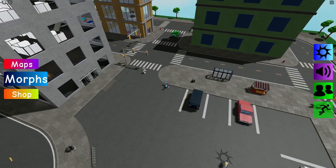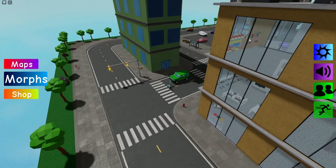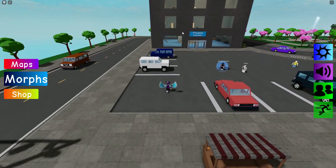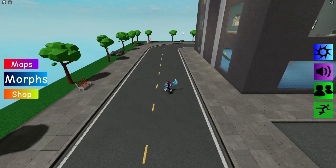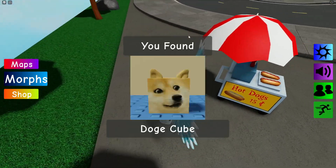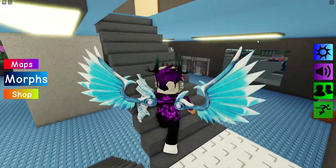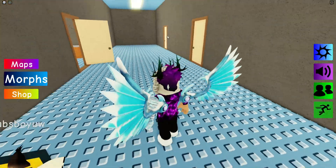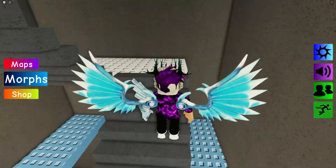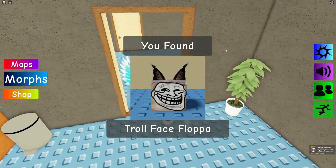Next, come all the way over to this end of the map. There's a food stall over here — touch it and you're going to get the Doge Cube Flopper. After that, go upstairs into here, go up another floor, and just at the end over here is the Troll Face Flopper.